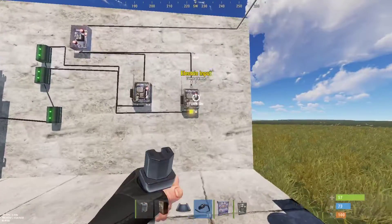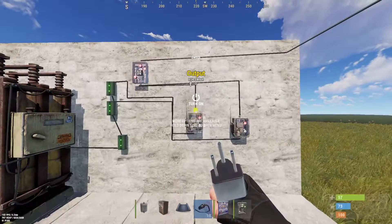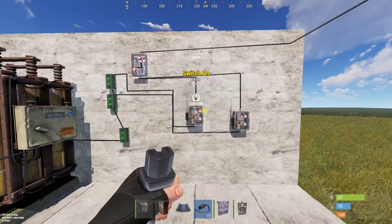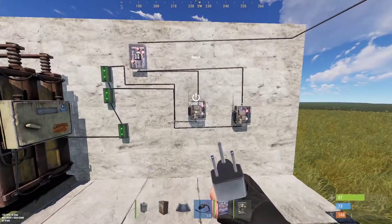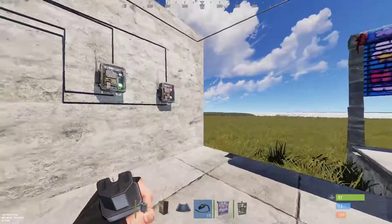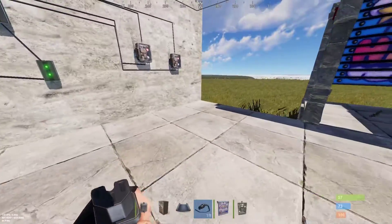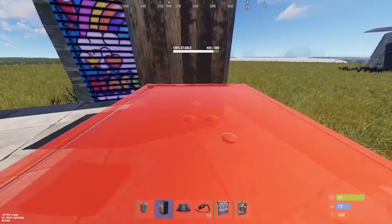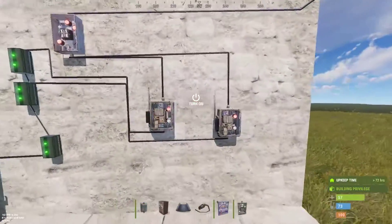The only warning about this setup is that switches are a bit of an issue when it comes to people raiding you. Smart switches, luckily, are only able to be used by people who have TC access. But if someone destroys your TC, they're going to be able to have access to these switches.